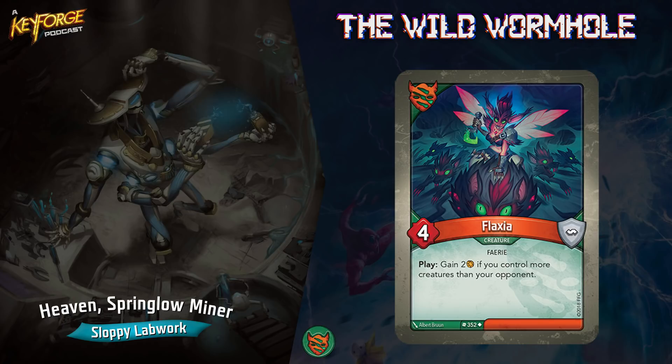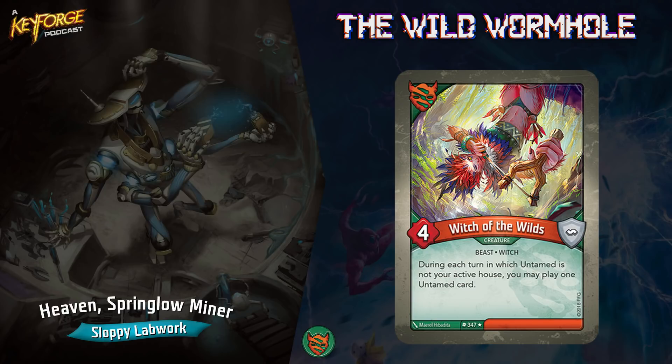More times than not you're going to get the two amber off Flaxia, and she's a four-power creature you can use to fight. Witch of the Wilds is another four-power creature — during each turn in which Untamed is not your active house, you may play one Untamed card. This is a rare and it's really strong, because say you play Shadows or Brobnar — you can still play an Untamed card from your hand. In this game, that is so awesome. Cards that let you play from another house or use a creature or artifact from another house are some of the best cards.